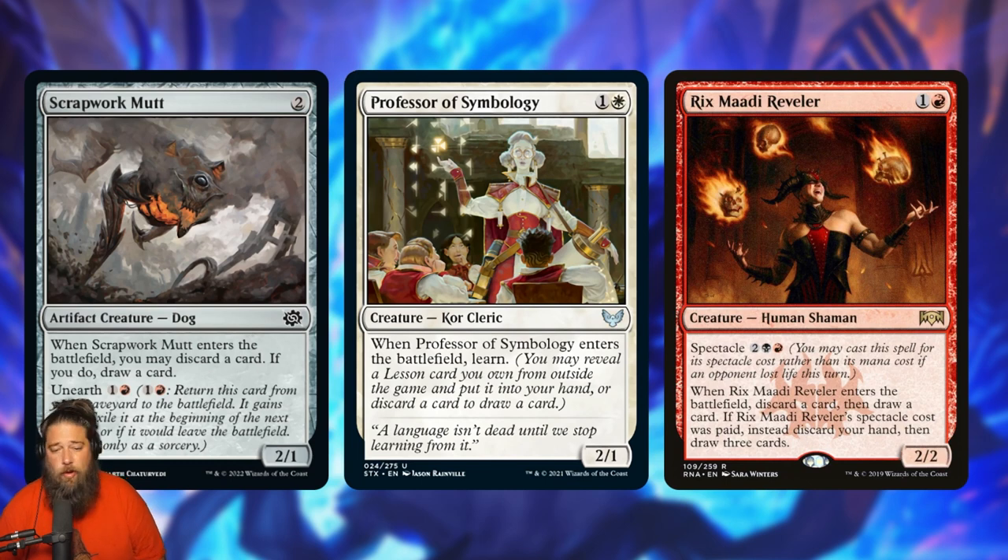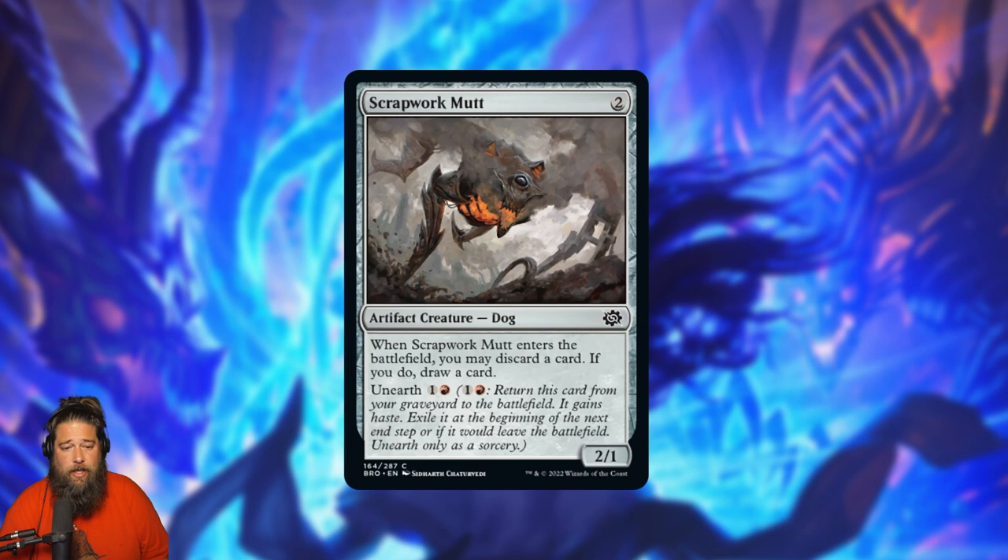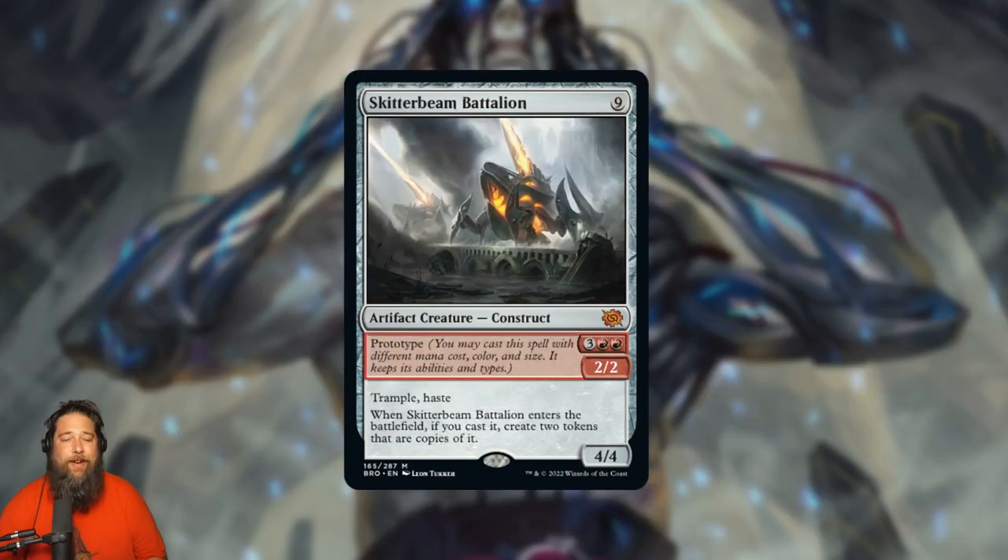Scrapwork Mutt is a two-mana 2/1 dog — when it enters the battlefield you can discard a card and draw a card, and you can unearth it for two to do it again. It's essentially a rummaging two-drop that can fill your graveyard for reanimation targets. Similar to Professor of Symbology or Junk Winder style looting effects, maybe not quite as good as those with more upside, but the unearth lets you do it twice. Could find a home in decks that care about filling the graveyard.